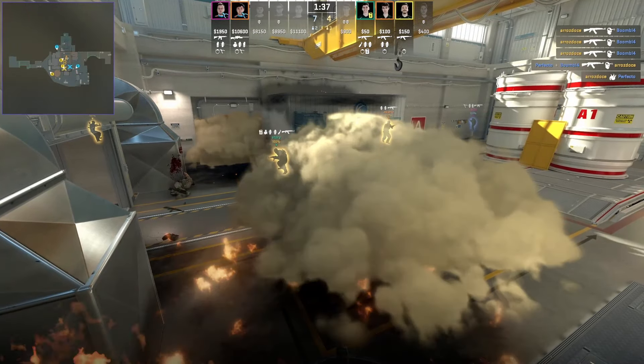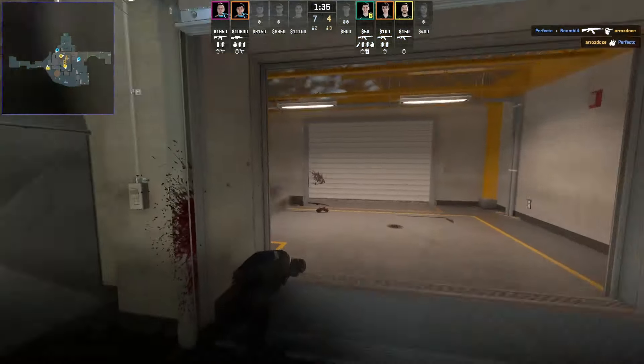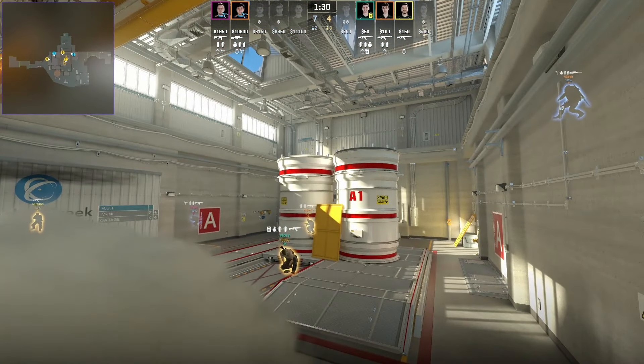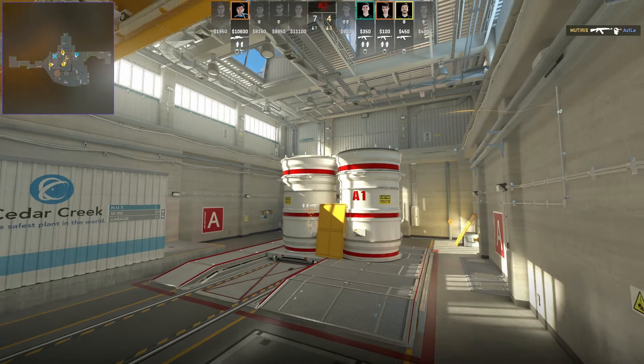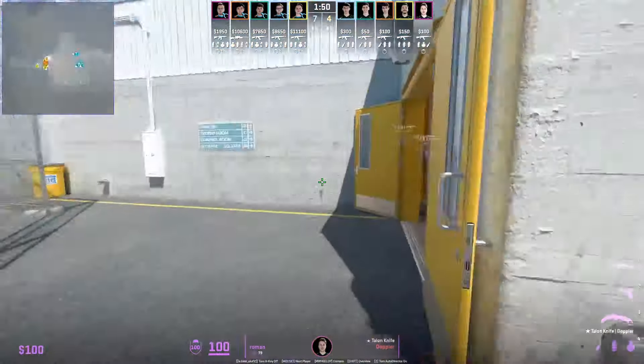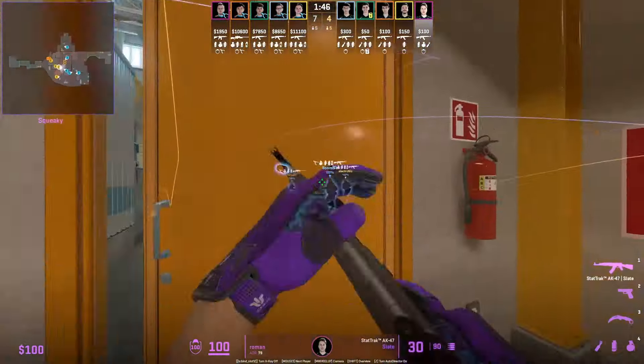The smoke and molotov combo will cut off the nitro wall, and you have to be worried about any CTs towards main. You can see there is the waterfall smoke to give cover from outside. You can also use this nade set as a fake — sacrifice one or two players and then drop down vents.